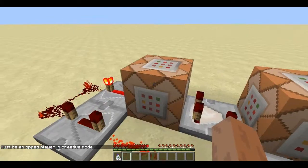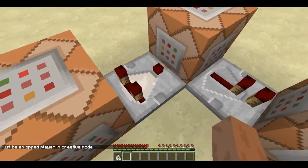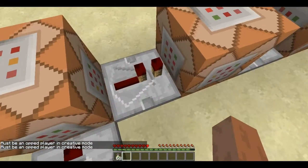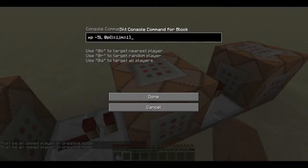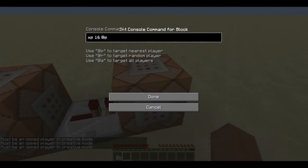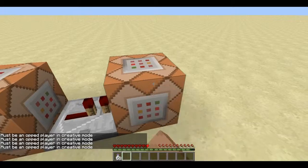So if this condition is true, it's going to activate this comparator which is going to say 'machine activated.' And it's going to activate this repeater which is going to activate this command block, which is going to take away 5 levels from the nearest player with level 1 XP. And it is going to activate this again and give the nearest player 16 experience points.